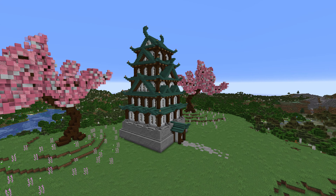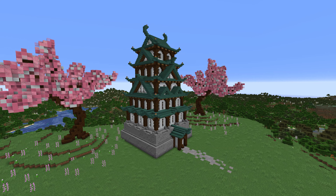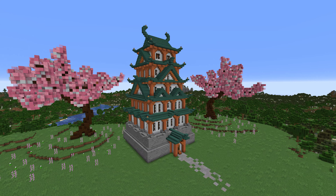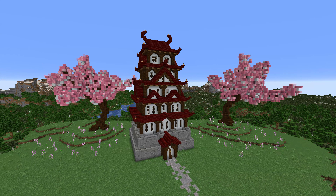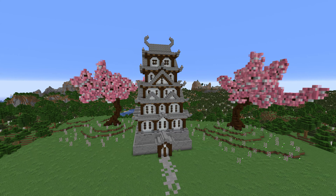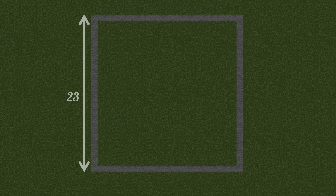To start off we need to go over potential color palettes. My favorite is spruce wood with dark prismarine, but that's kind of expensive. Another option is just using stripped acacia wood, which looks good. Less expensive than dark prismarine is using red nether bricks, which is actually one of my favorites. You can also use cobblestone for the roof if you like.